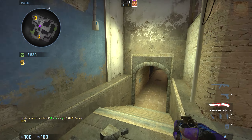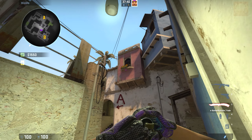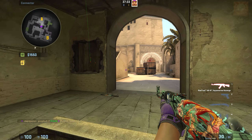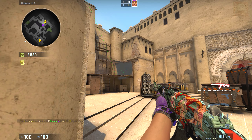To throw the smoke, if you're coming from underpass, just jump up onto this ledge, tuck yourself into this corner, and place your crosshair in the corner of the window and the flower pot like so, and do a jump throw. The smoke will land and bloom just as you are getting through connector, and should smoke off anybody playing inside of palace.